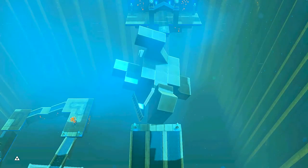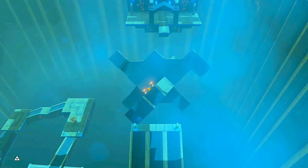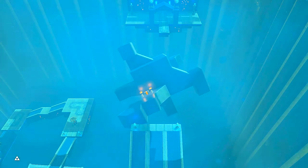For this platform, you can't get the chest and cross to the other side in one go. So just get the chest first and reconfigure the platform to cross to the other side.